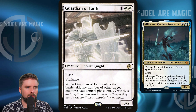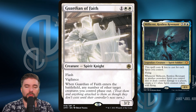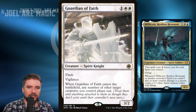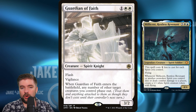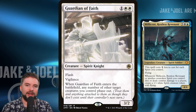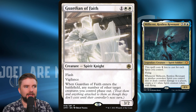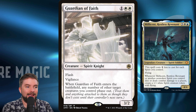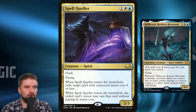Guardian of Faith is from Adventures in the Forgotten Realms — printed right before this pre-con, which is probably why they didn't include it, but it's totally worth including because it has flash, and when it ETBs any number of other target creatures you control phase out. That doesn't mean they leave the battlefield or tokens get wiped — everything just comes back exactly as it was. Guardian of Faith can save your entire board from a board wipe, being the only thing that dies on your side if you cast it in response. Three dollars for Guardian of Faith.